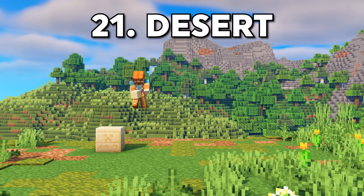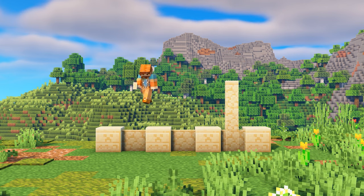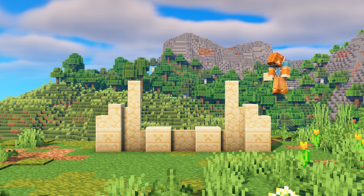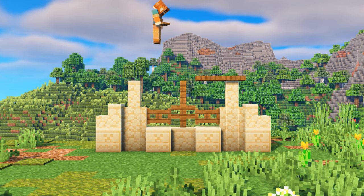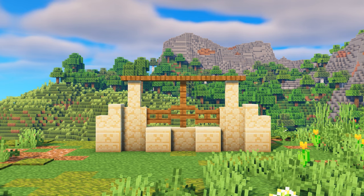I wanted to experiment with as many different styles as possible, so for this next one I went for a desert theme. It was super fun designing this as it's actually been a while since I've built in this theme. I like mixing the sandstone with wood — whether it be spruce or oak, I think both work really well — and you can also see that I'm using that wall and fence technique that I showed you earlier.